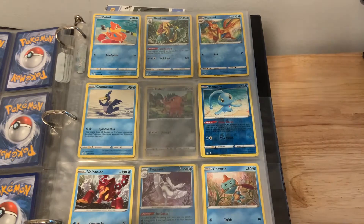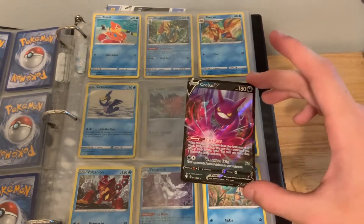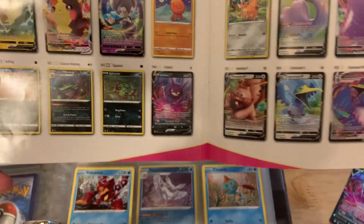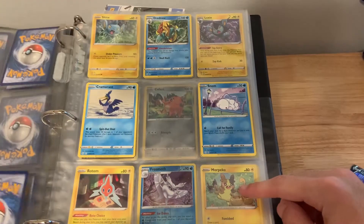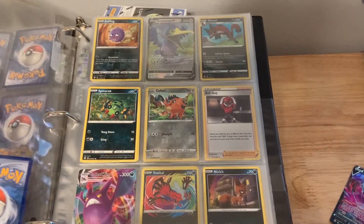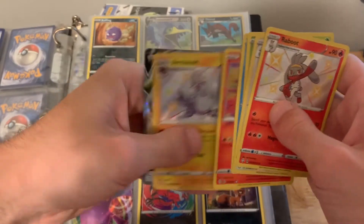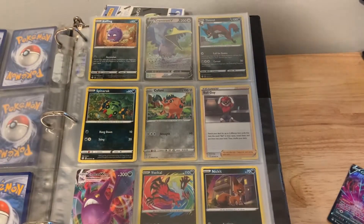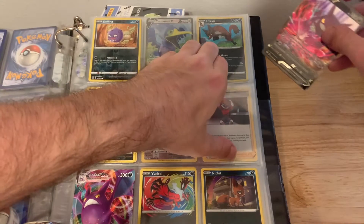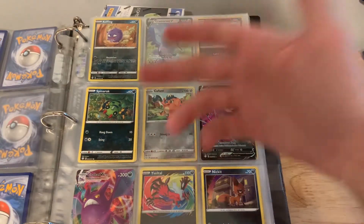Next I have Crobat V. I've got to find out where this goes in the booklet — okay, there it is, it goes right after Spinarak. So we'll go to Spinarak. Spinarak base is here, which means the reverse goes next, and Crobat V will slide right there after it. Now obviously you can tell Crobat V-MAX comes next.